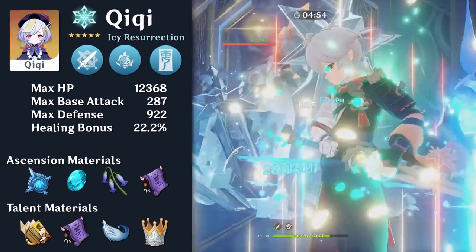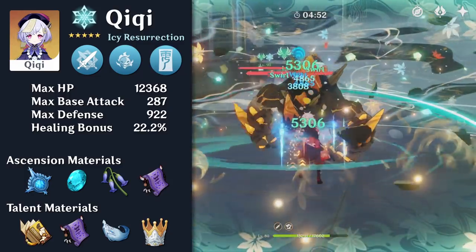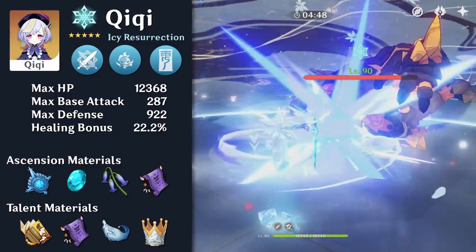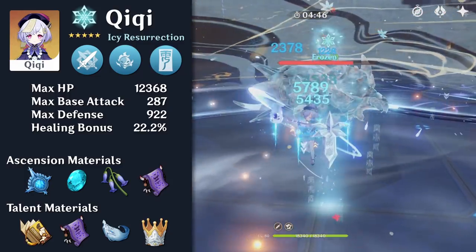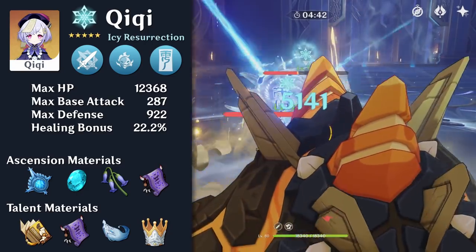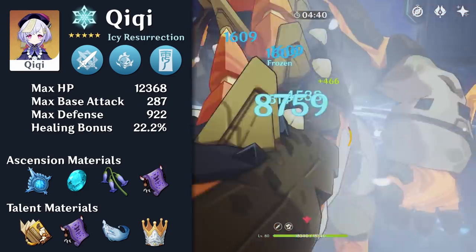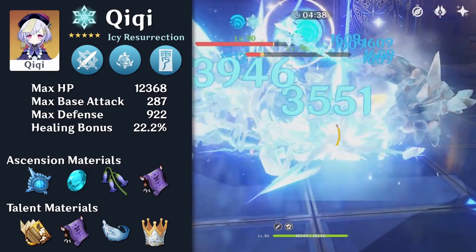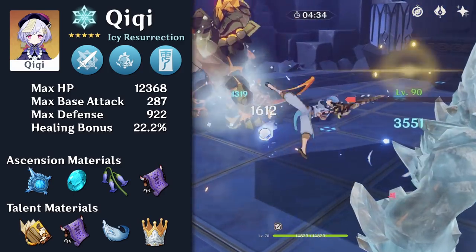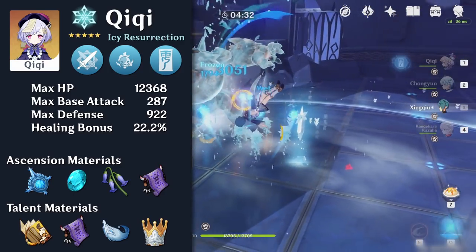Chi Chi is a 5-star Cryo Sword user with amazing healing ability alongside decent DPS. Her kit allows for increased survivability for the whole team and bridges the gap between support and DPS. She inherently plays a hybrid role rather than a specialized one. With her high base healing, she's easy to build with low investment and is very flexible, able to fit in a large variety of teams.